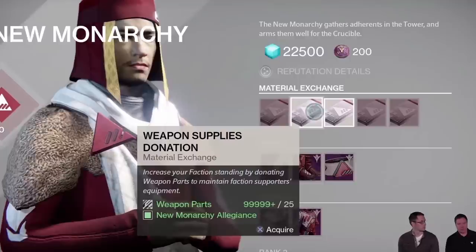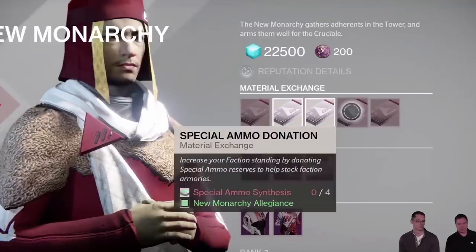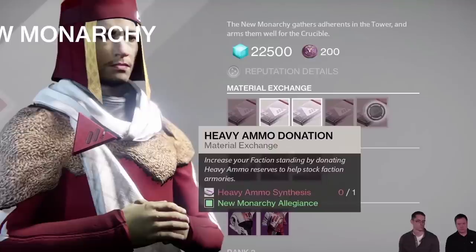You can give 5 motes of light, 25 weapon or armor parts, 4 special synth, or 1 heavy synth. Although the actual exchange rates were not shown, I speculate each material will grant the same amount of reputation, and that it's likely to be between 10 and 30 per exchange, although this is just a guess.